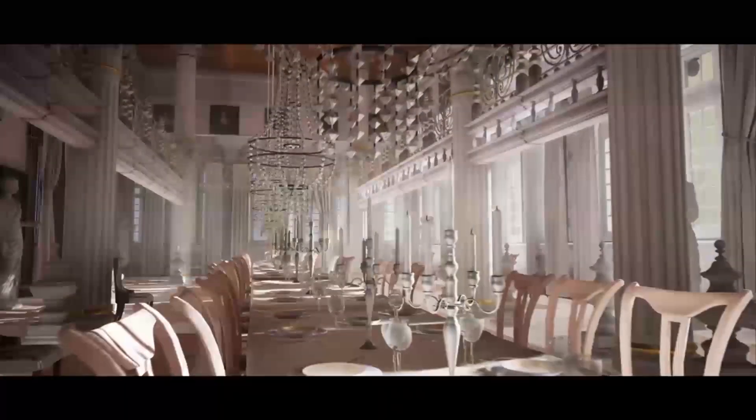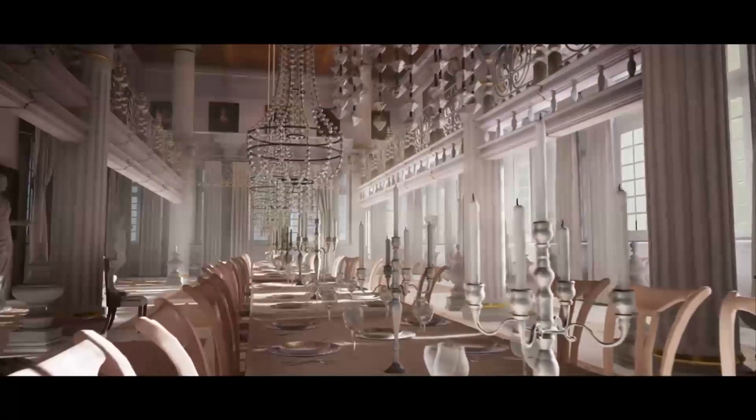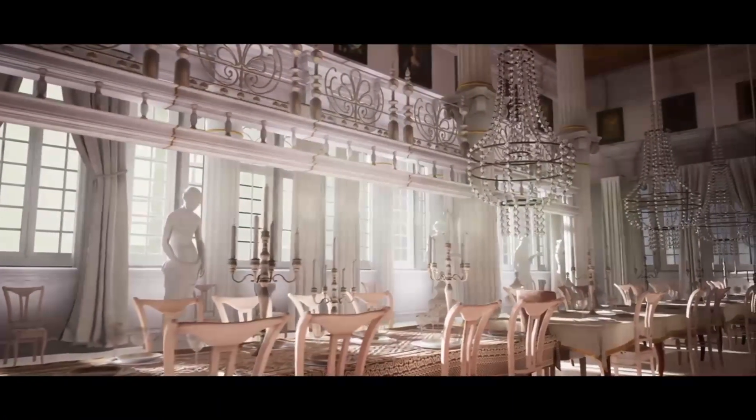Next up we have the Palace Hall Environment asset. This asset comes with two levels — a demo level and an overview level — and in total it has over 48 unique meshes.